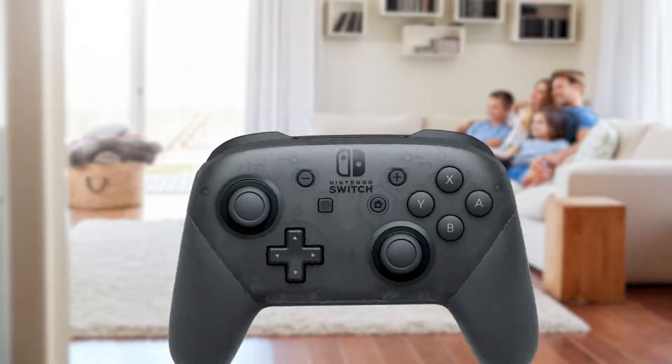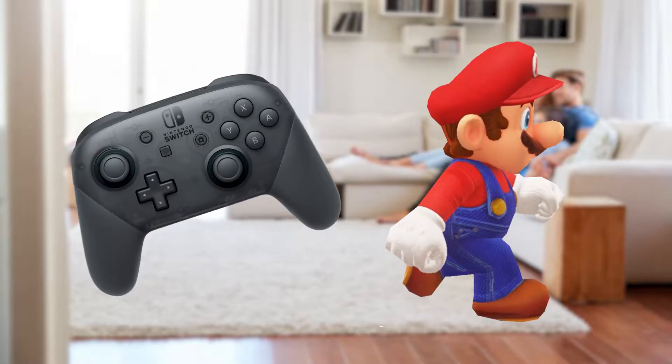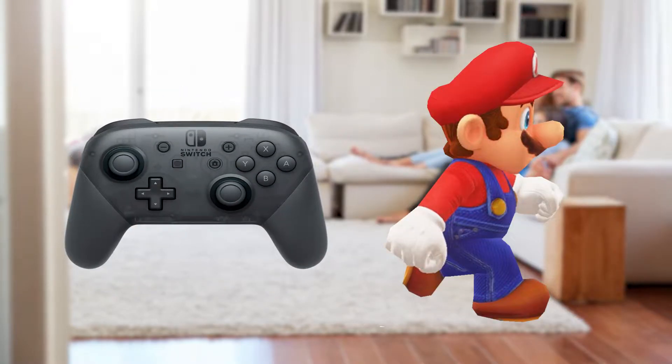Today I'm playing Mario 64 with motion controls. How it works is pretty simple. Tilt the controller forward, I walk forward. Tilt the controller left, I walk left. Tilt the controller right, I walk right. And tilt the controller backwards, and I walk backwards.